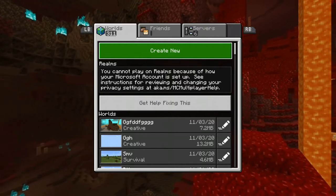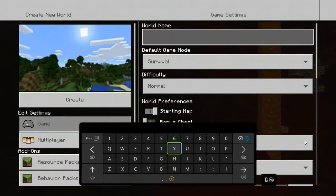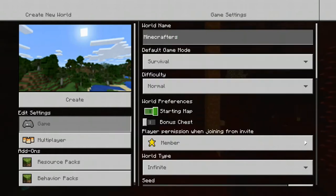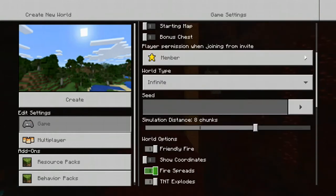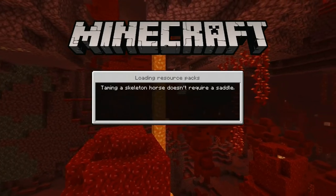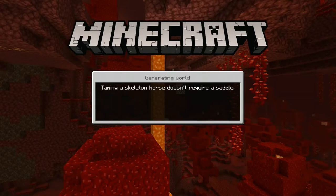Press A on 'Create New' and start putting in your options. Keep it on survival because that's the one we're going to play. I'm going to name the world 'Mine Characters.' I'm going to turn on the starting map, put difficulty to normal, and disable fire spreads. This is Bedrock Edition, not Java or Pocket Edition.